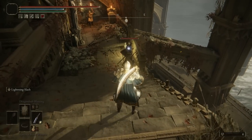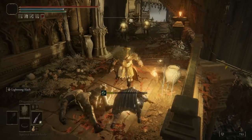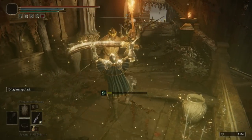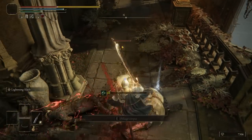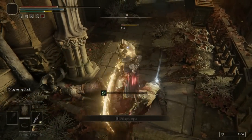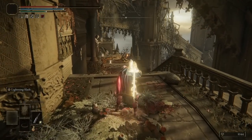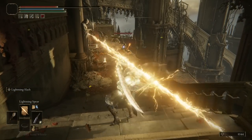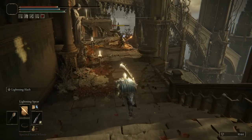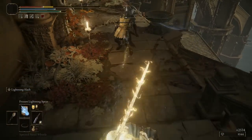Once you've added everything together — the spells, talismans, Gravel Stone Seal — and applied the lightning slash to your Omen Cleaver, you will see some insane damage. I was able to get up to 2,000 damage on one enemy, and on most bosses it can be 1,000 to 2,000. I definitely recommend you try this out — it's one of my favorite builds.